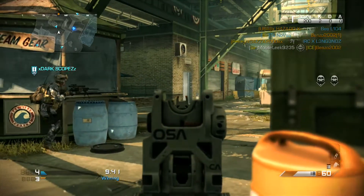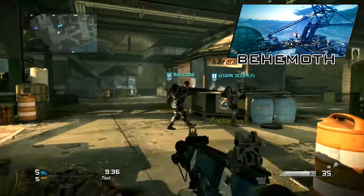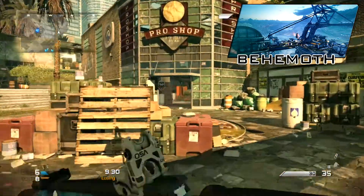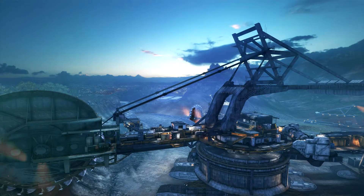So the first map, which you'll see on screen now, is called Behemoth. It's situated in Columbia. Behemoth is a narrow multi-leveled map giving players flanking opportunities with danger around every corner.